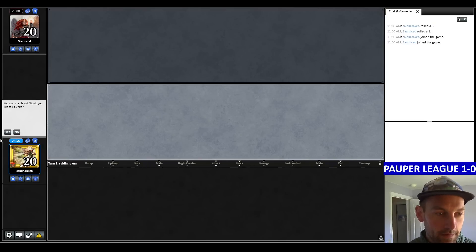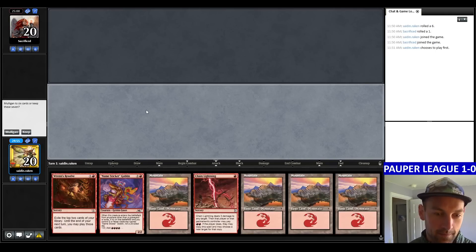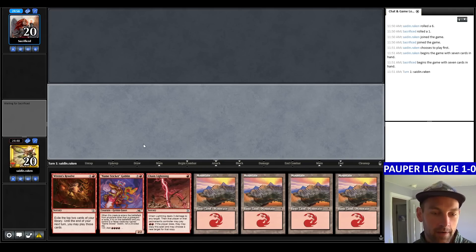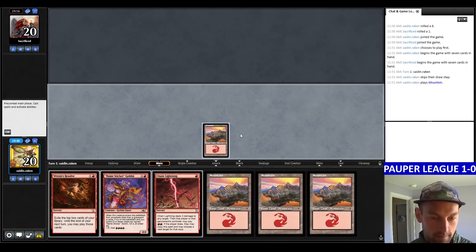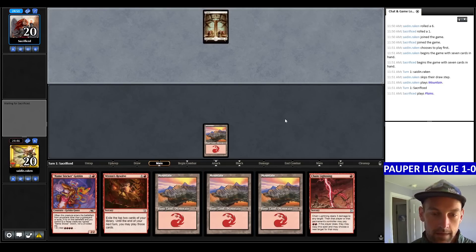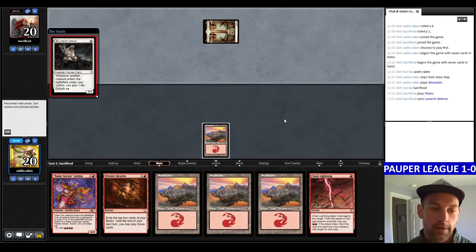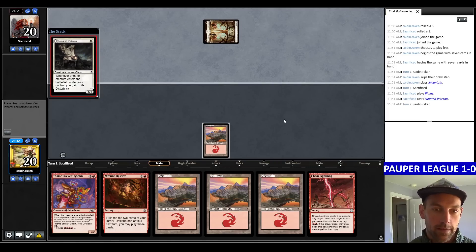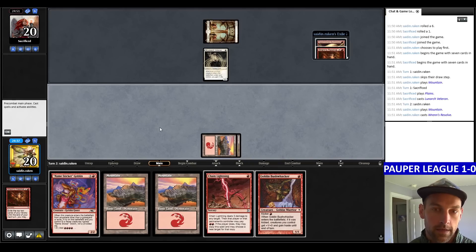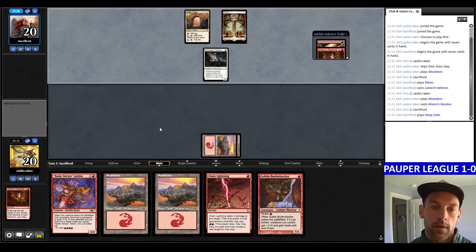On to round two. Round 2 versus Sacrificed, we're 1-0. We have some stuff to do on turn 3 — going to keep. Land pass. I think I want to save the Chain Lightning. Not great to just go land pass in this deck. They have a Plains into a Lunarch Veteran — I don't want that to live. Going to Rens Resolve because I can do stuff turn 3. This is like the Bully Gates deck.